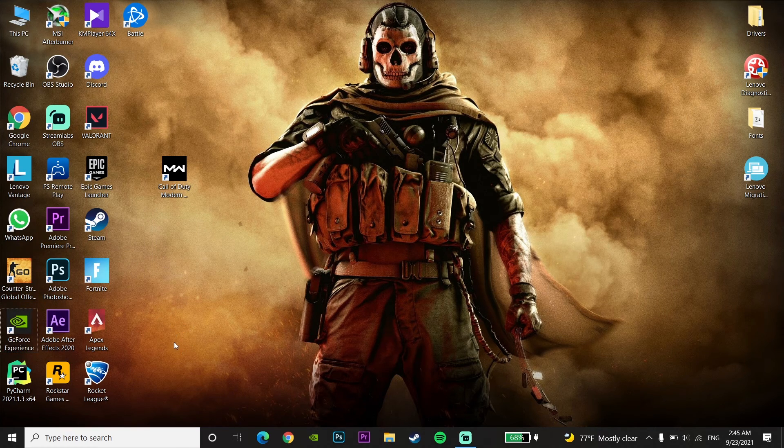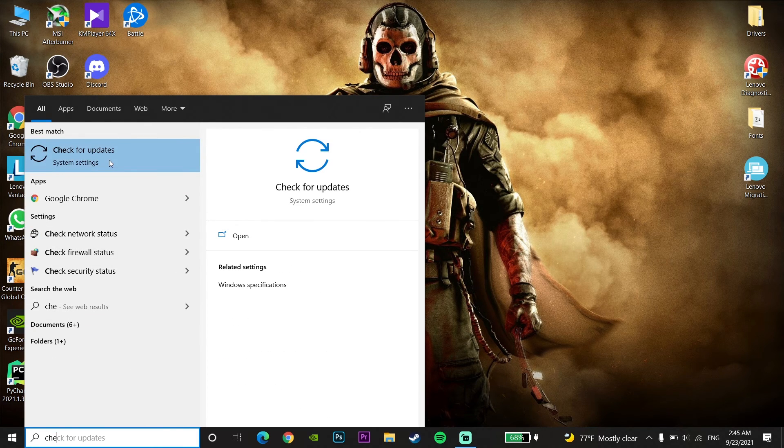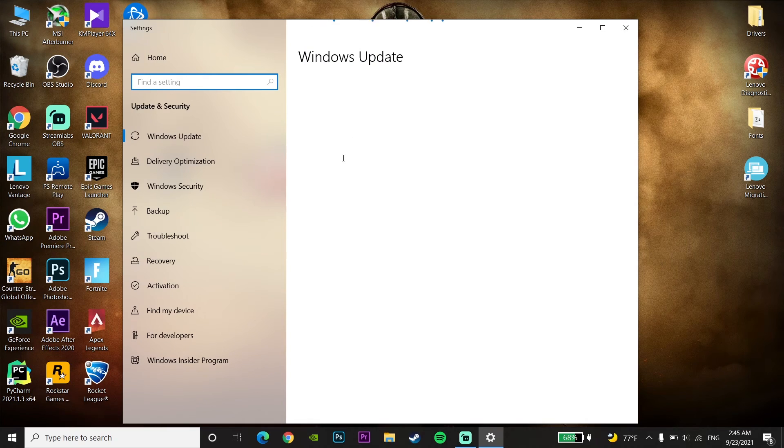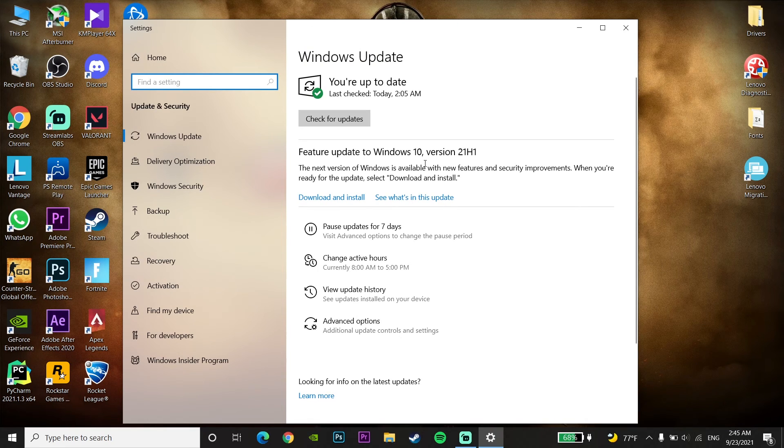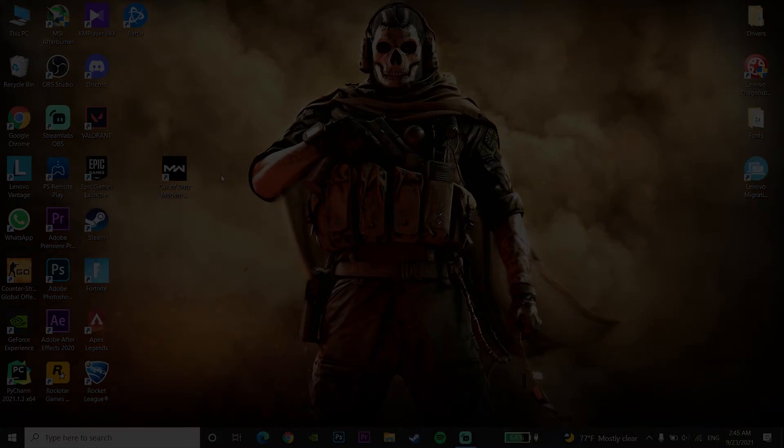Also, make sure to update your Windows. To update your Windows, go to your desktop and type 'Check for Updates', then click on 'Check for Updates' and update your Windows to the latest version. So make sure to update your graphics card driver and also your Windows to the latest version — that's the first method to fix this problem.